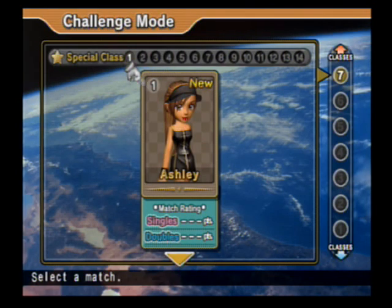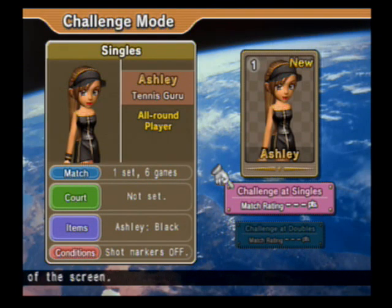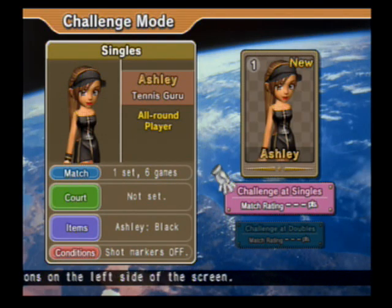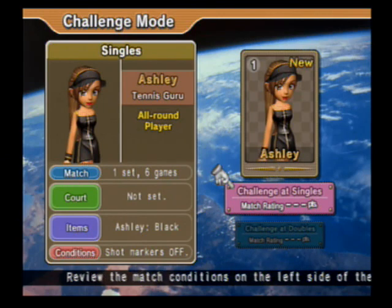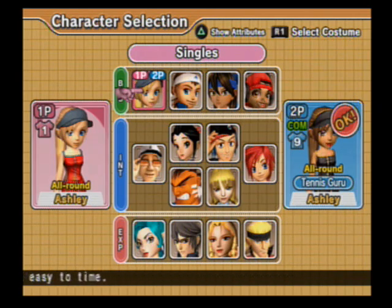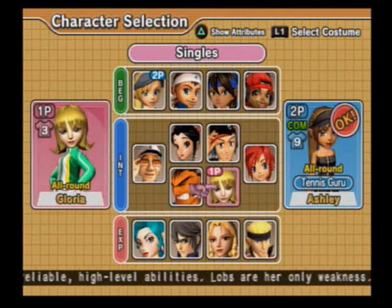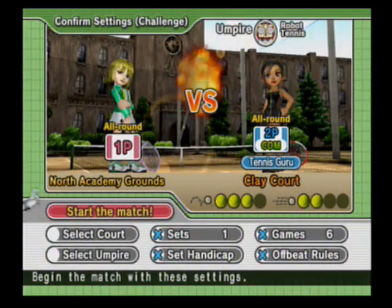You'll see she's dressed in black. That's me pressing down to go to doubles — it won't let us do doubles yet until we beat her in singles. Shot markers are off, and I believe that's a permanent condition from now on. I also thought this was the point in the game where we started playing full matches, but it's still just one set. Let's go after her. She's a rounded character perfect for beginners — her shots are slow but easy to time. Since we've been neglecting her, we'll go after her with Gloria. You'll notice their level now says Tennis Guru. Let the match begin.